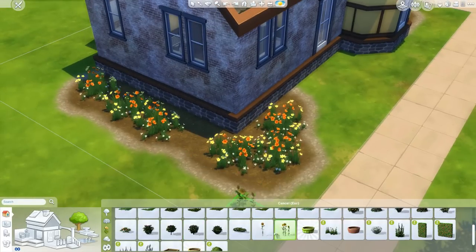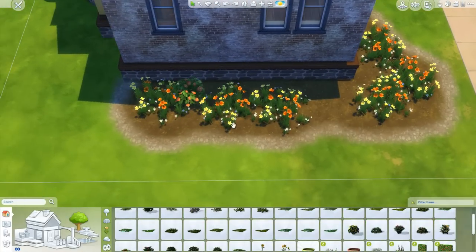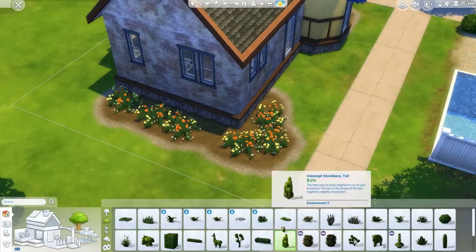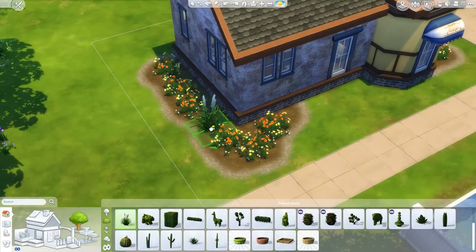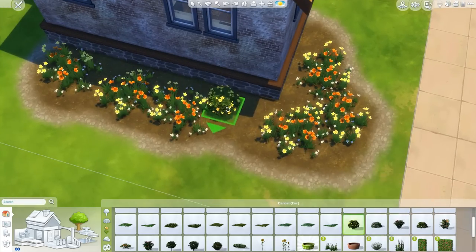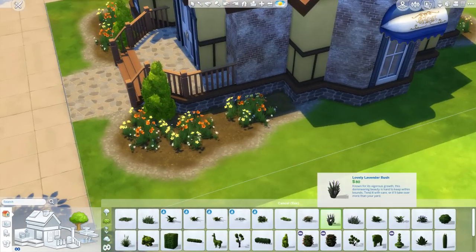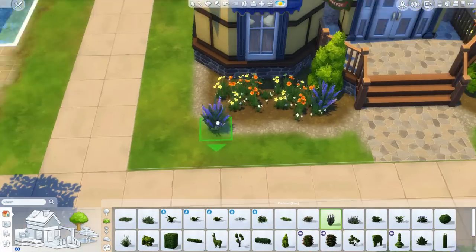I decided to throw in an extra plant to give a little bit of variety. I had a lot of trouble deciding what it was, but eventually I settled on lavender — not before testing literally every plant option. I felt like lavender was a great complement to the color scheme, and the purple really brings out the orange and yellows in those flowers as well.